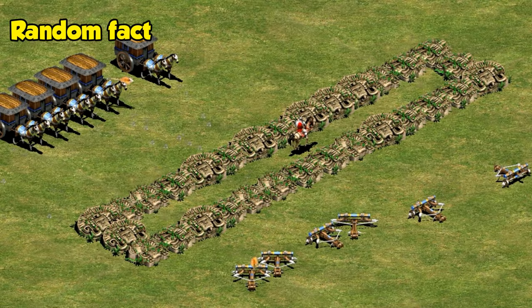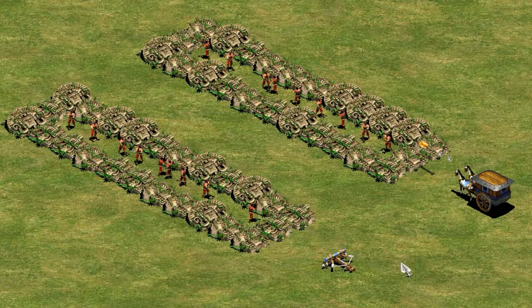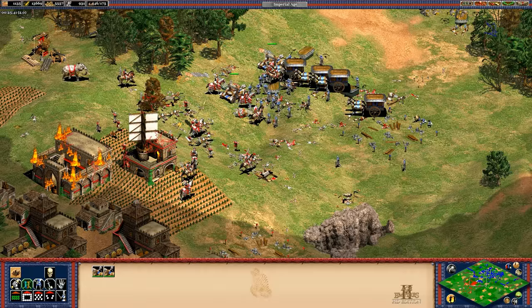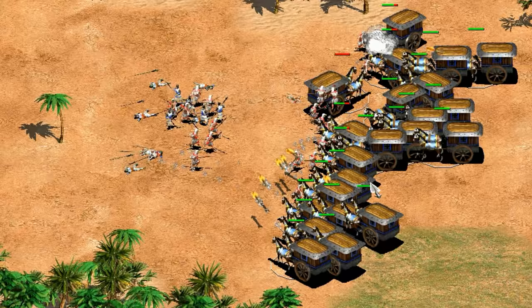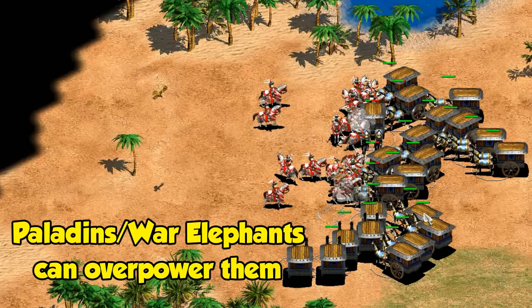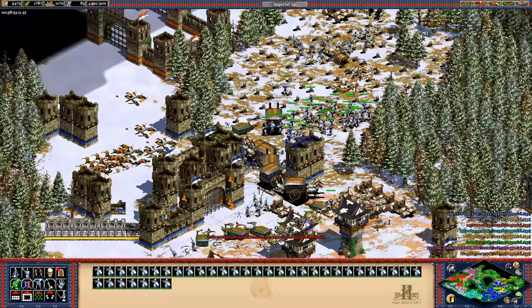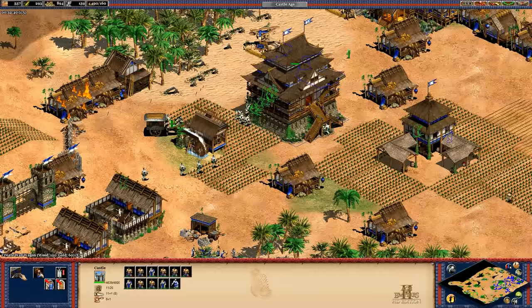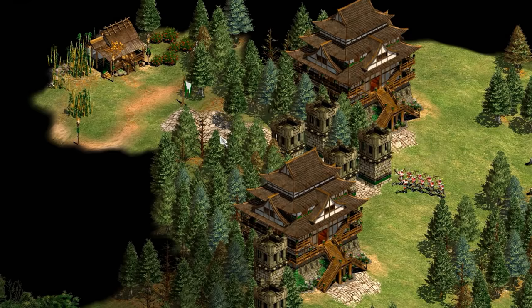The big selling feature of war wagons is the relatively low rate of turnover. While they're expensive to get up and running, leaving you a bit vulnerable while you mass them, if you survive to that point you end up being very efficient with population space. Their pierce armor also makes them very effective against archers and cavalry archers as an outright counter. Typically you'll see war wagons combined with Korean siege onagers and halberdiers to cover some weaknesses — it can be a surprisingly difficult combination to counter, so you'll want to attack the Koreans and cripple their economy as early as possible.